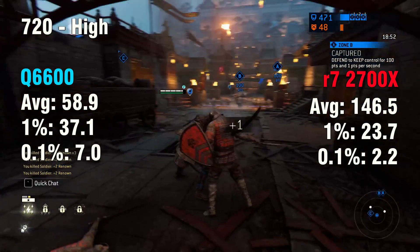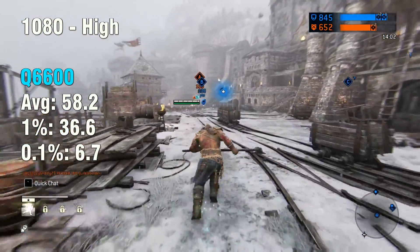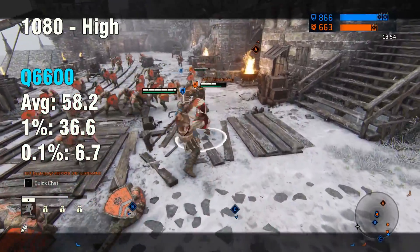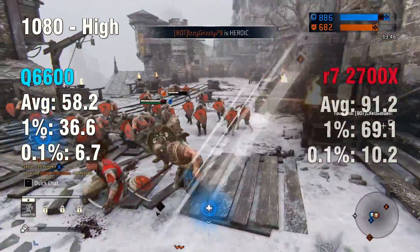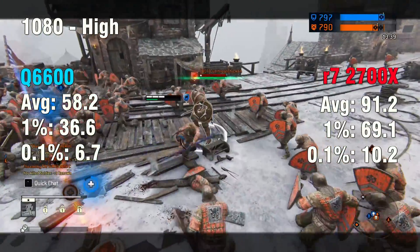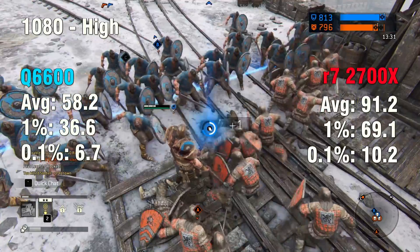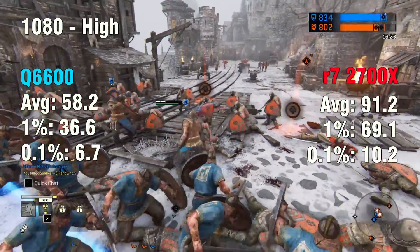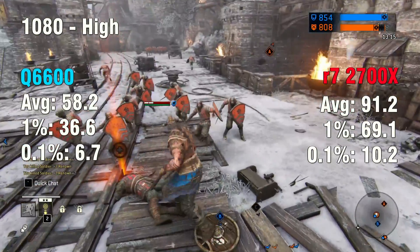The GTX 780 is the only one that worked in the motherboard I have. Sadly, I could not test the RX 580, as that is not compatible with the old board. Bumping up the resolution to 1080p, the average FPS was roughly about the same, but there was an increase in the 1% and 0.1% lows. With the R7 2700X at 1080p, it's no longer three times as good — only about two times as good. Considering this is a 2.4GHz 11-year-old CPU versus one with double the cores and quadruple the threads, it's actually impressive seeing the gap shrink a bit.